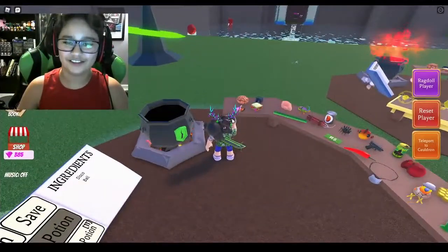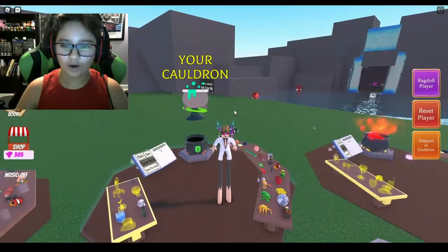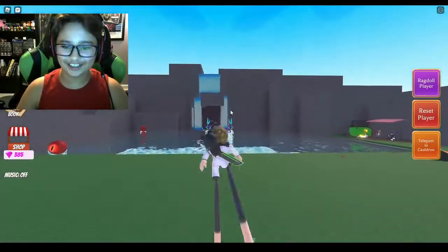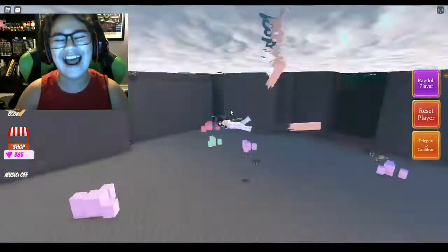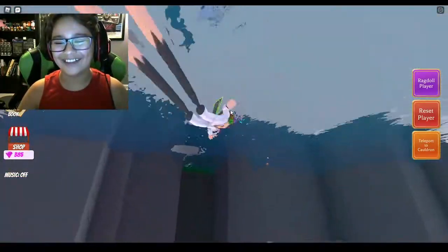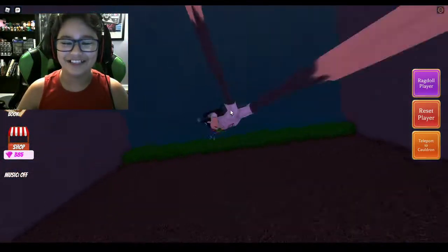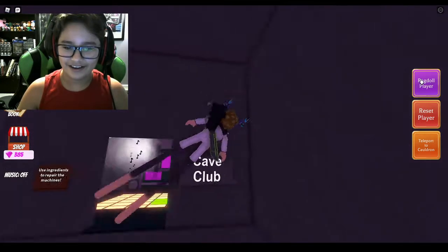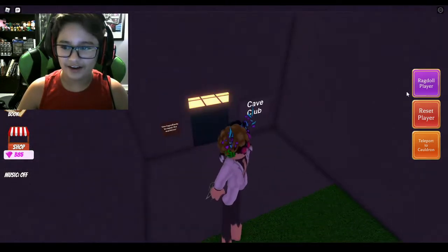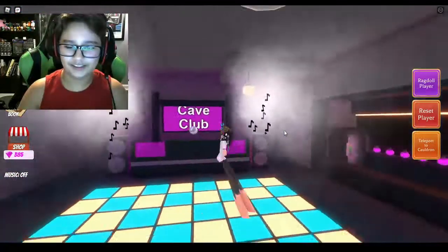Let's see what this does — the disco man potion. Turn me into a — Whoa! I look disgusting! Why are my feet so big? Look at them when they swim! I look like Disco Stu from The Simpsons. Wait, I can't even get in. Let me ragdoll in. Yeah, I did it! Aha! I beat the system.